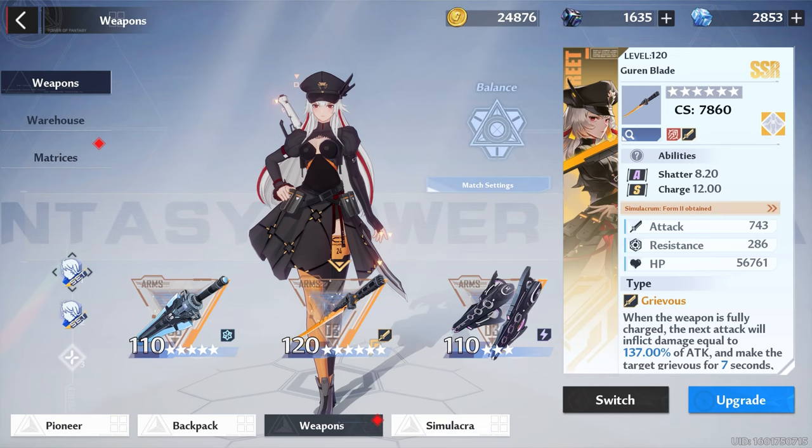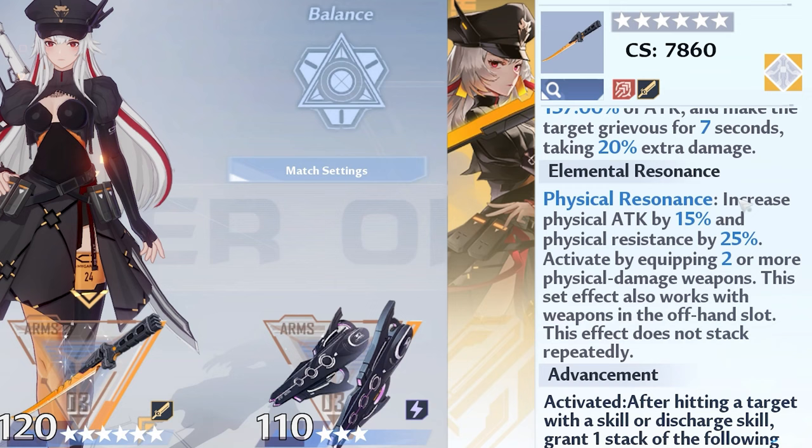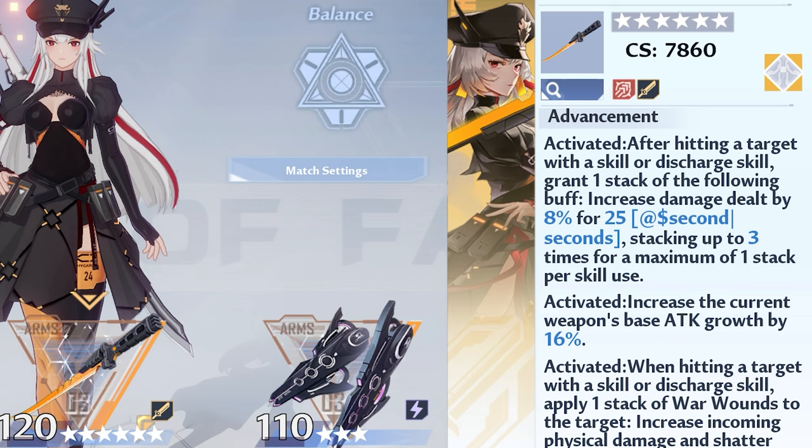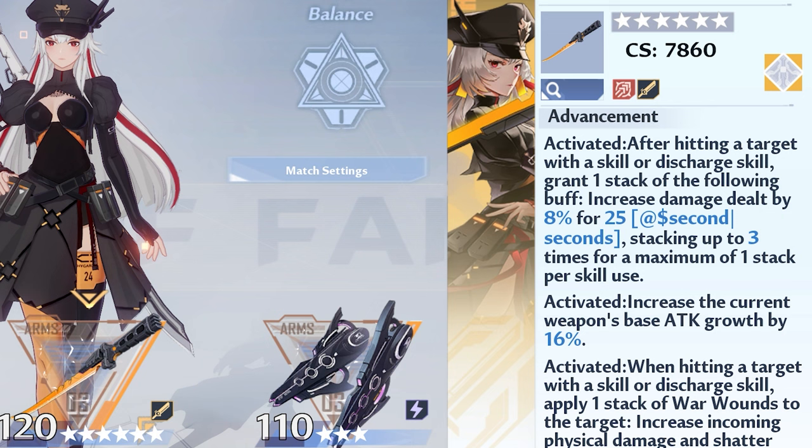Under the proper fluff though, you'll notice that Claudia is not really doing a whole lot at C0, save for that physical resonance of 15% attack and 25% resistance. And at C1, that's kind of where she really shines in my opinion. She gains an 8% damage buff per 1-skill, so long as you hit an enemy once no matter how many enemies you hit, and that lasts for 25 seconds.